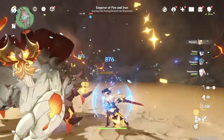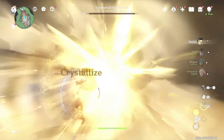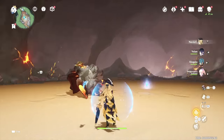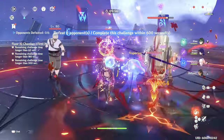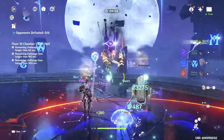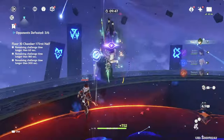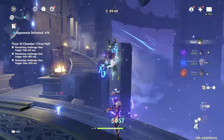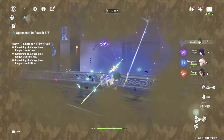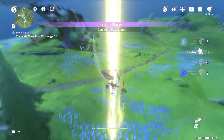Since he is a four-star, his constellations are much more relevant and viable. C1: when you use your burst and the companion resets your skill, you gain an additional 25% HP. C2: if he overheals — heals more than he needs to — his attack increases by 20% for five seconds. C4: gives you more energy on a plunge hit. C6: 20% crit rate increase, 40% crit damage increase, and a larger area of effect on his plunge with pyro damage. Pretty good and solid constellations overall.